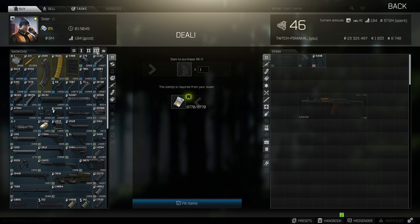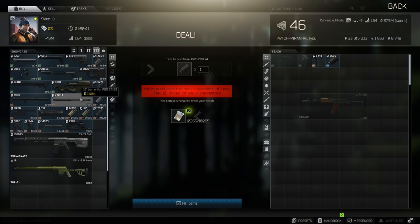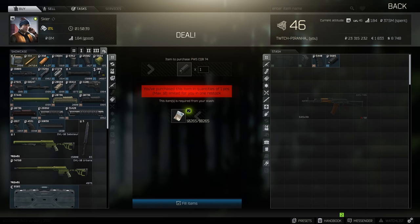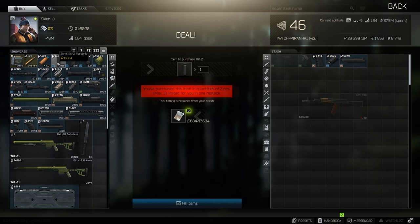Then we need to go to Tier 3 and get ourselves the PWS CQB74 muzzle brake. Then we need to go to Tier 4 and get ourselves the FAB Defense PDC dust cover for the AKS-74, as well as the Zenith RK2 grip.